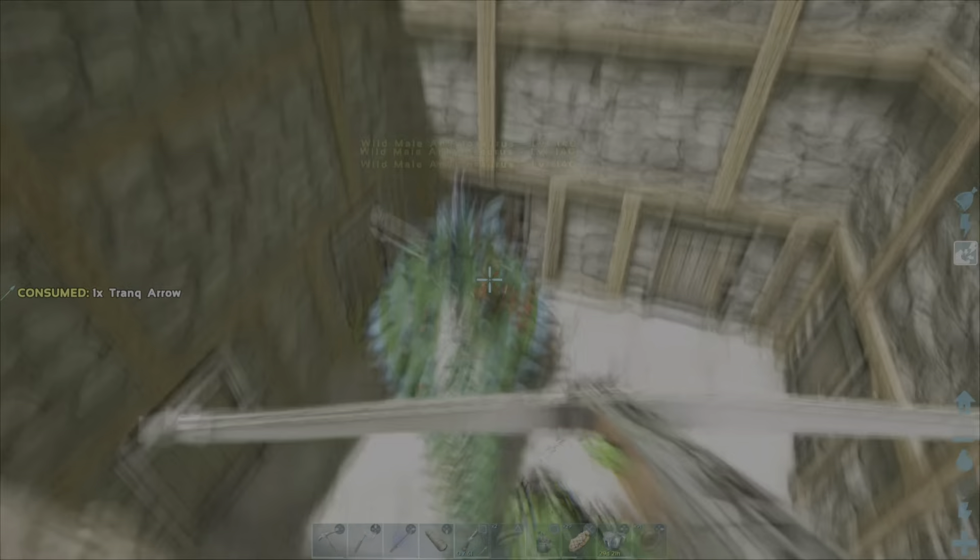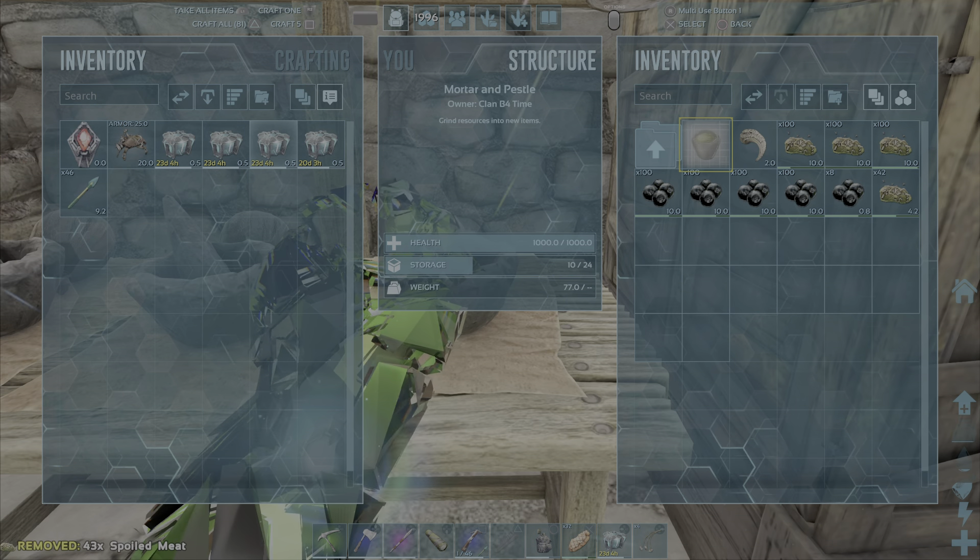I really wanted this guy - I think he was a 140. Getting metal is such an important part of any playthrough on ARK, and because we are on the last island, we can't bring Boss Lady or any other Ankys over. So we really needed this guy. He's super cool color too - we got lucky with colors. Anyway, we're going to go ahead and tame this guy up and probably try him out today.